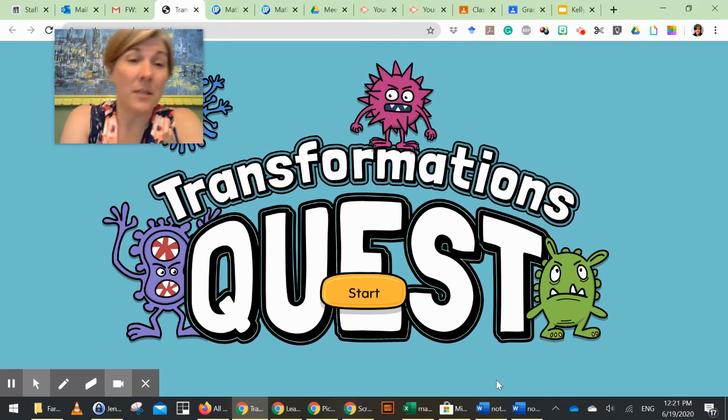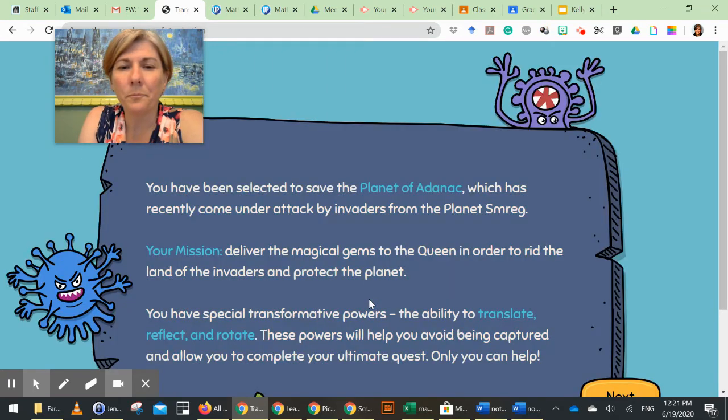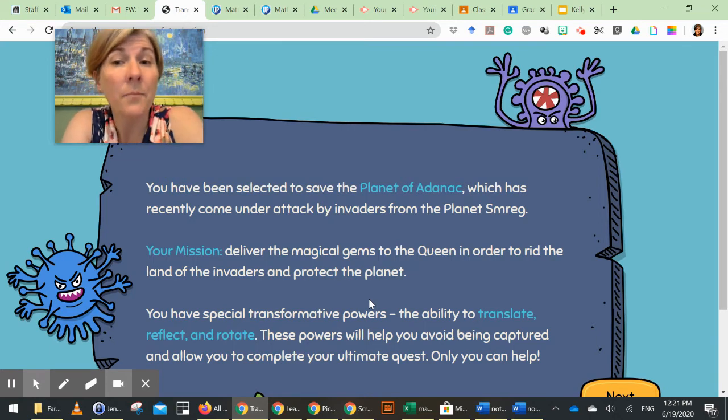Hi everyone. This is the game I was telling some of you about - it's called Transformations Quest. A friend of mine at the university designed this game, so it's still actually in production. We're going to be kind of testing it out, so if you have feedback on things you think should change, let me know because I can pass that on to the developers. Basically, you have been selected to save the planet of Adnack, which has recently come under attack by invaders from the planet Smreg.